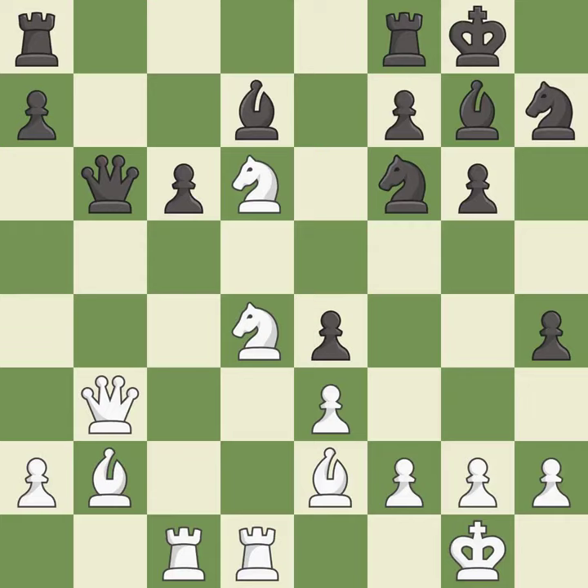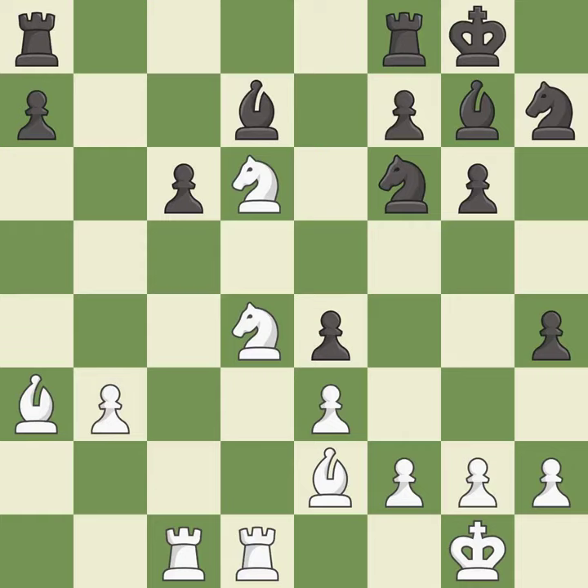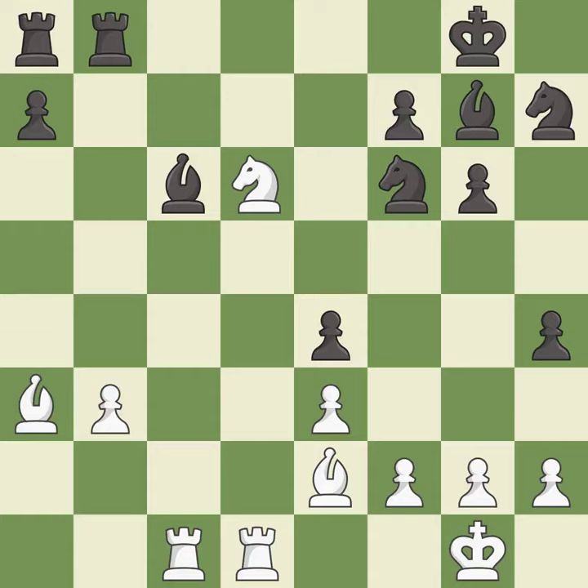This protects an under-defended pawn that is under attack. This threatens to kick a knight — it is excellent. This is a fair move — it is good. After all captures, this is an equal trade — it is best. Recaptures — it is best. White had an advantage, but now the game is close to equal — it is an inaccuracy. This maintains the balance in material with a good trade — it is best. This is an equal trade — it is best. The pawn is now passed because it can no longer be challenged by opposing pawns as it tries to promote.